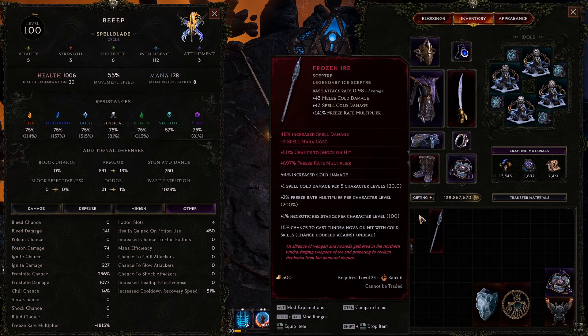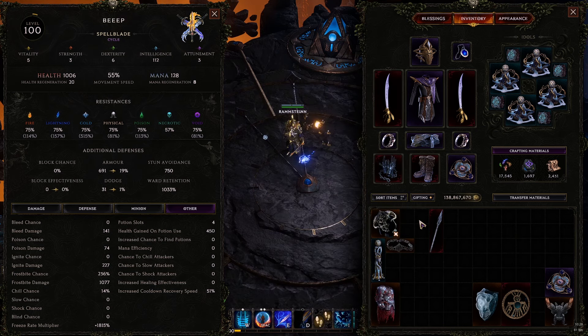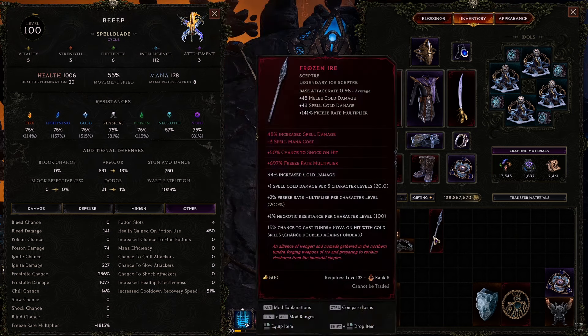Hey guys, new video for Last Epoch. This video is going to be an update to my Shatterstrike Spellblade character. I'm going to go over some gameplay in 500 corruption, what I've done to change the build, and what I would do moving forward if I wanted to progress the build even further.